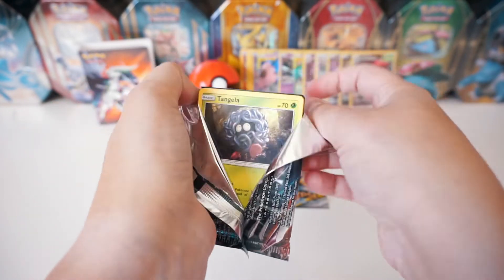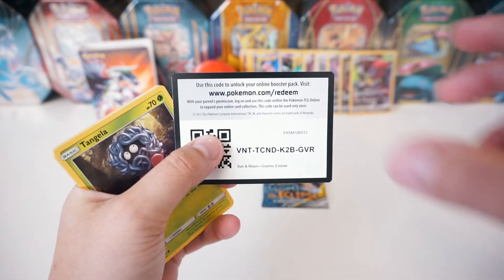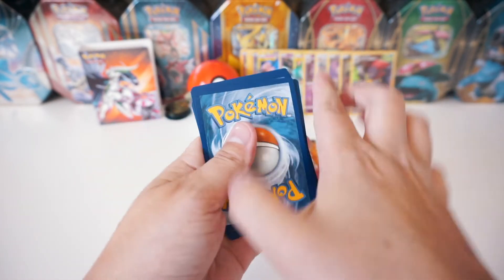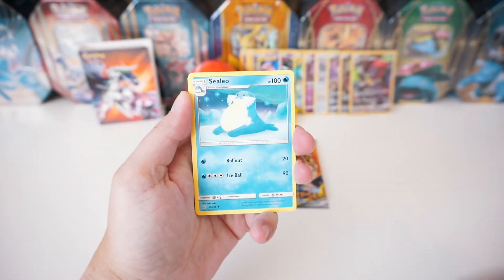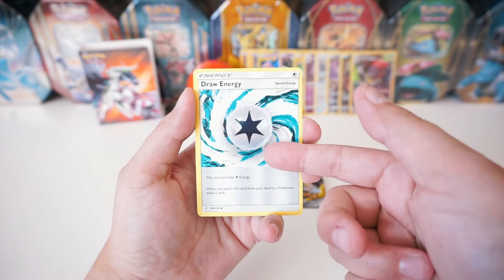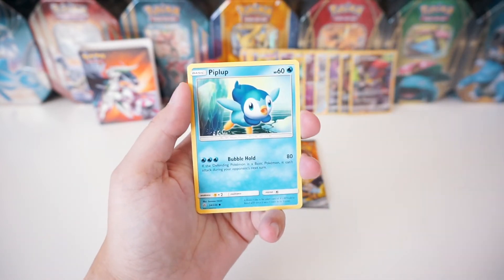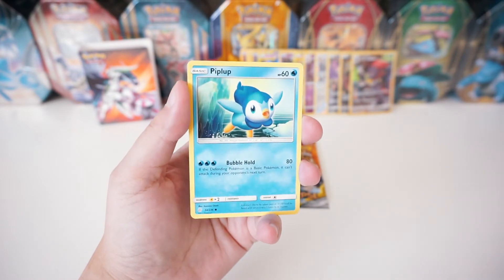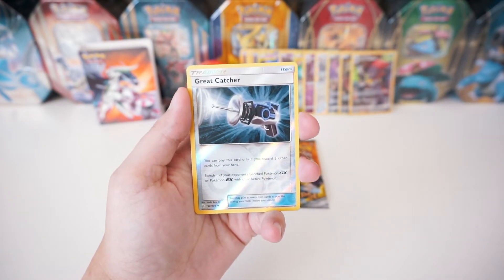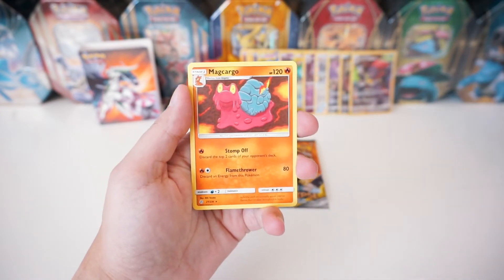All right, second pack. Hopefully we get something epic out of this blister. We did get three secret rares - I think that's what they're called, correct me if I'm wrong, let me know in the comments what these type of cards are. We've got a Fire Energy, Sealeo again. Ooh, Draw Energy - that is a cool looking energy. I love when they do these special energies like that. We've got a Cosmog, Tangela, Duskull, Inkay, Piplup - oh my gosh, I haven't seen the Piplup yet, that is so cool looking! We've got a Cosmog, a Great Catcher Trainer for the reverse. And the rare is a regular Magcargo.